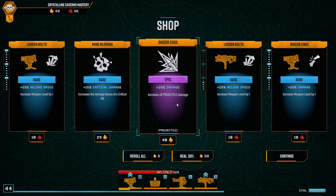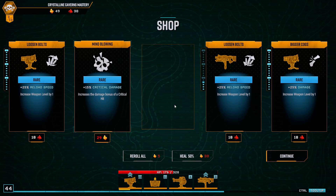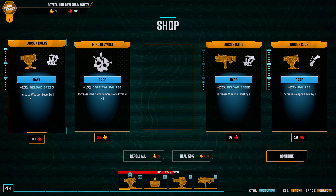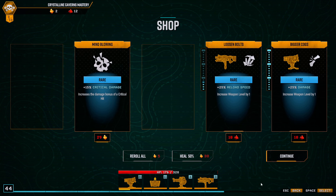Projectile damage. Also reload and damage — what's better here? Get more reload, pump out more turrets. Okay, that's it for now. Nitra scanner plus turret mining plus pick-up nitra — a recipe for late game disaster. Yeah, we'll be fine.